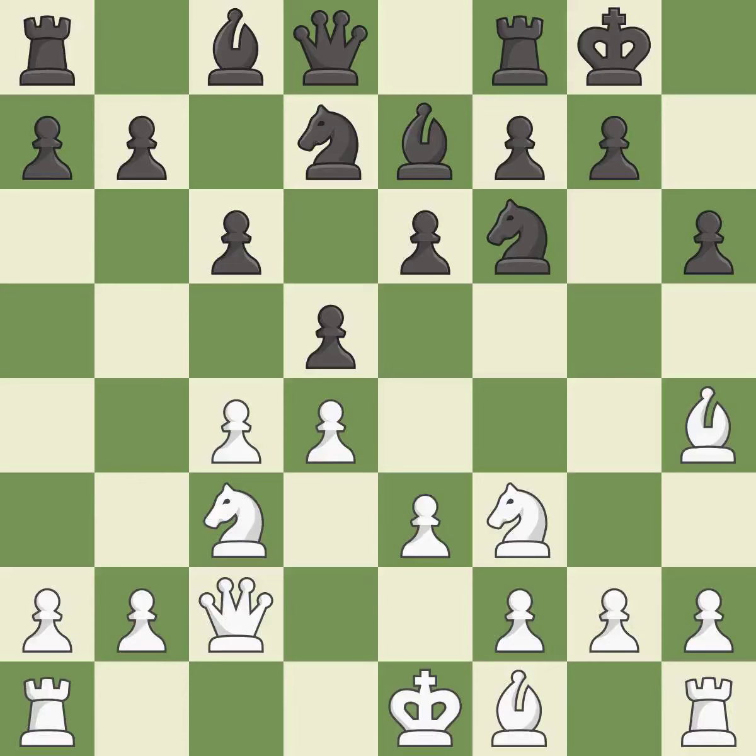Castling kingside tends to be safer because the king is further from the center. A rook is developed off its starting square, getting it into the action. It is the last book move.